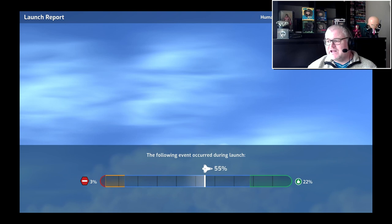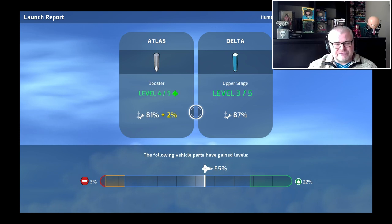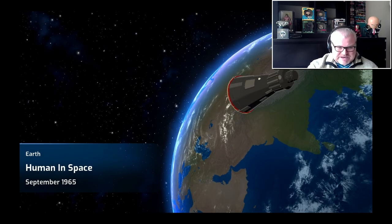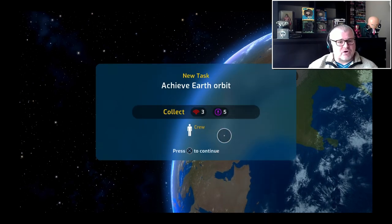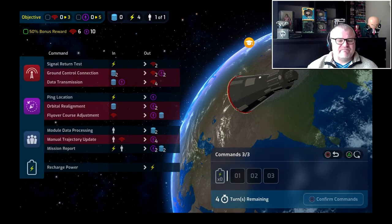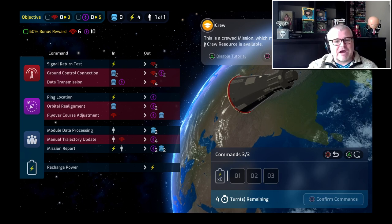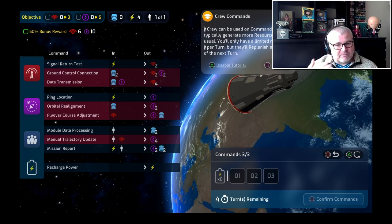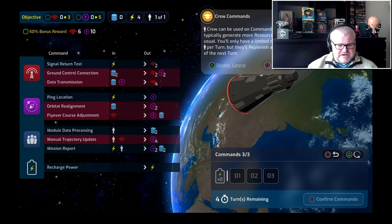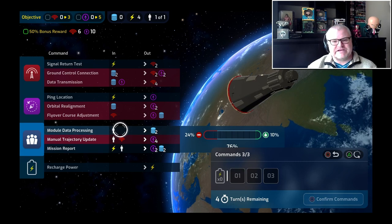Once you get into space, there's some light puzzling involved. You've got certain parameters to reach to make the mission a success. It's quite easy to pick up, as you can see in the clip I'm showing. You get into space and then you've got some things to collect, and it's about finding the right sequence to collect them. If you do it well enough and get the optimal levels, the mission is deemed a success and you get all the rewards — whether financial, prestige, or otherwise.